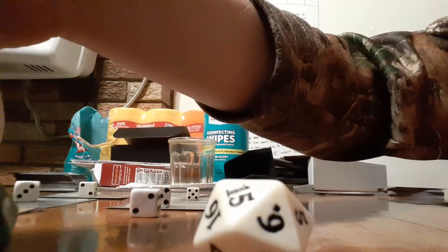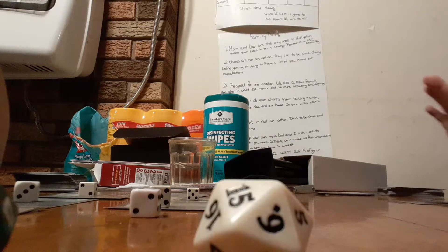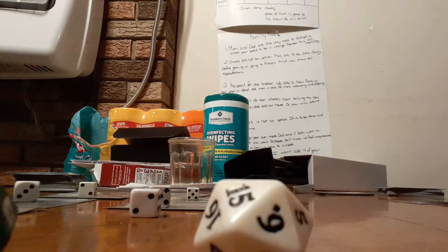How many dinos do I control? Two plus one, plus one counters. So my Drover of the Mighty is actually a four-four now. Things are just getting bigger and bigger on my side of the board. I'm not gonna be that mean — I'm just waiting to get two specific cards and I'll have my combo gone.